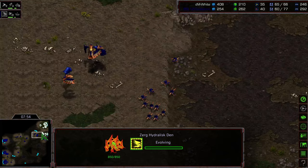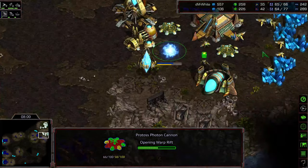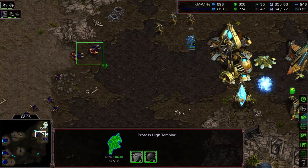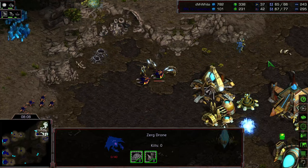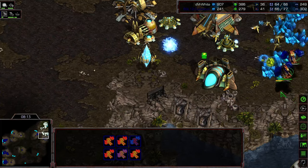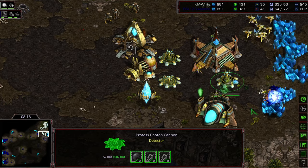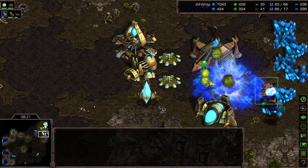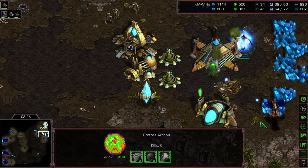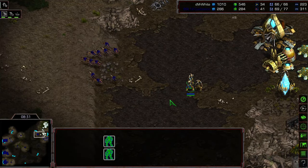Hydralisks den down — Hydra speed being upgraded. Might even be able to go for a contain. Another photon cannon being warped in; there is a cannon also in that back corner. This is resources that White did not want to spend that way — needs to be drones. Looks like a missed rally. Hydralisks making their way across — six Hydralisks picking off a handful of drones, then going after the cannon. The cannon was able to take out one Mutalisk in the interim, emptying that natural expansion. Another Mutalisk being taken down. Archon warped in — that's going to push the rest of those units back. Zergling speed has been upgraded and they're making their way across.